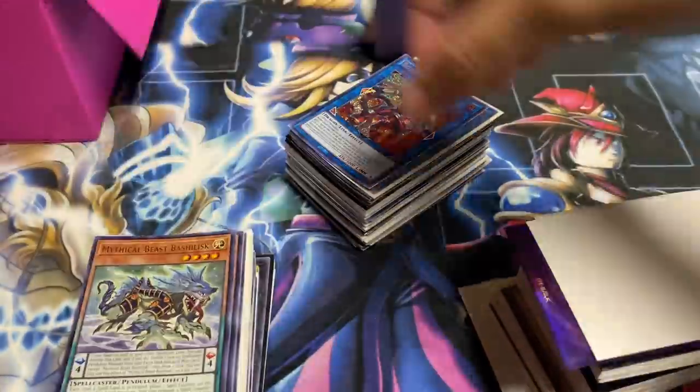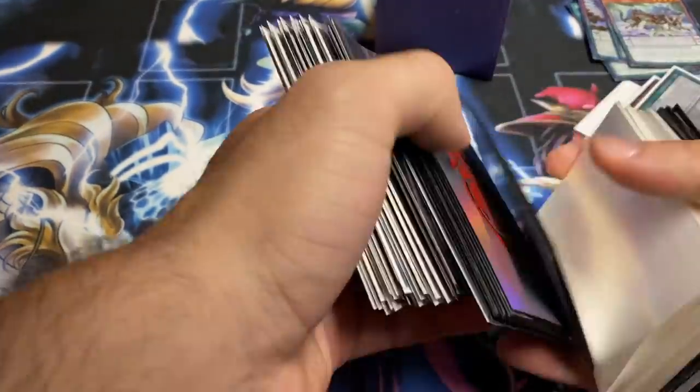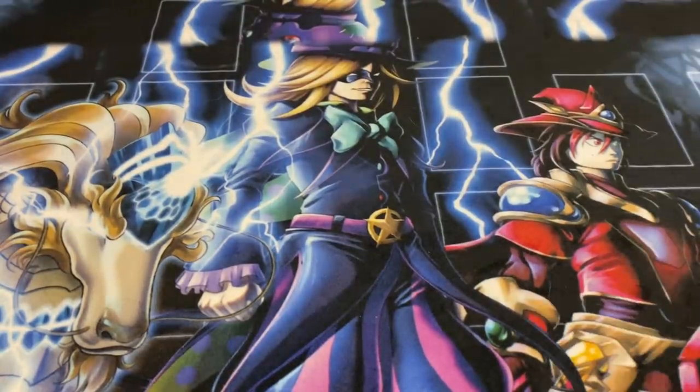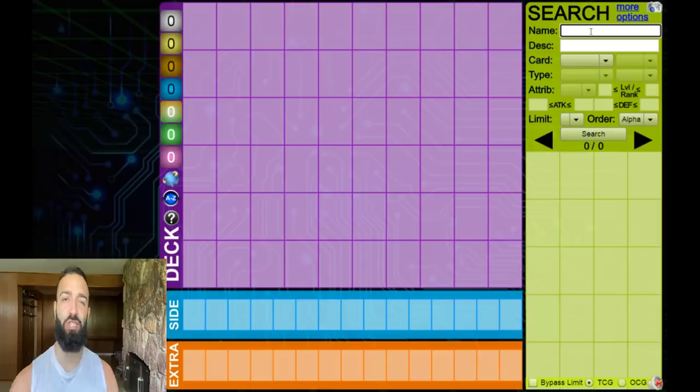That intro gets me every time. Let's go. Just look at that playmat — look at it. Let's kill the meta properly this time. Double Iris? Get your mat right now on TripGaming.com before they sell out. Anyway, let's get started, boys.